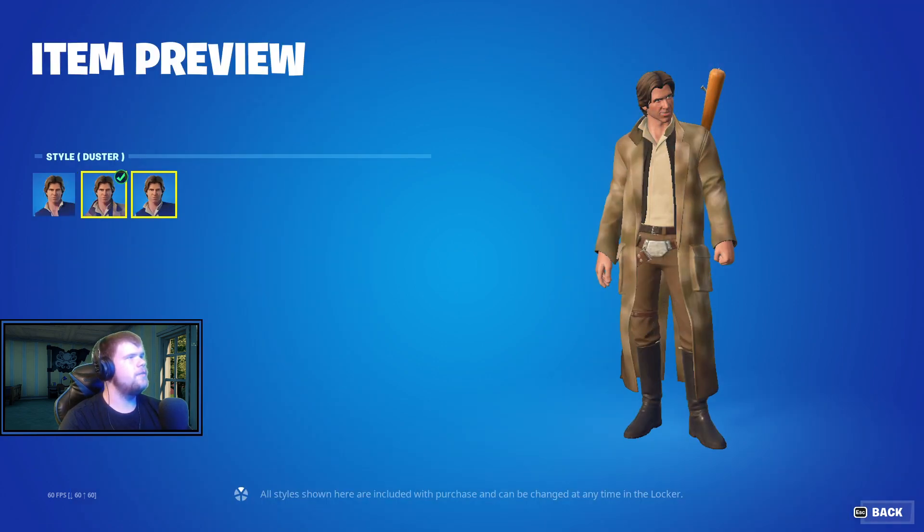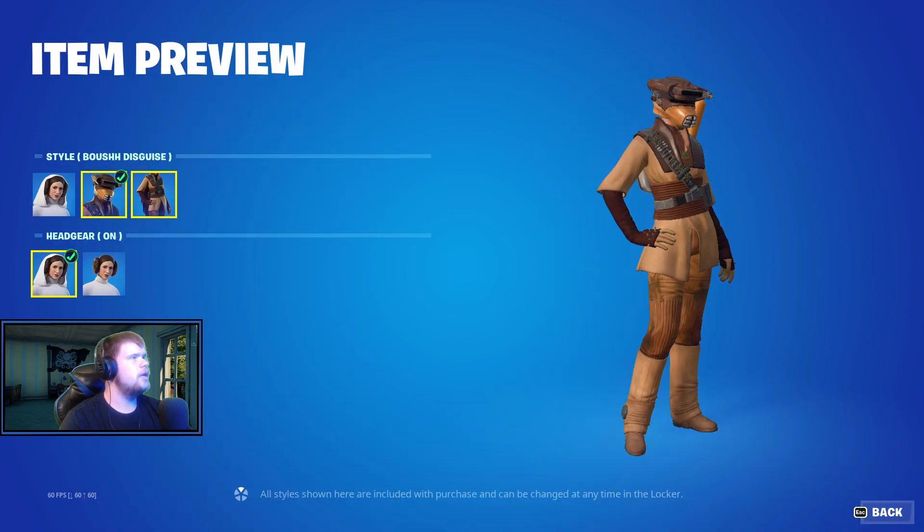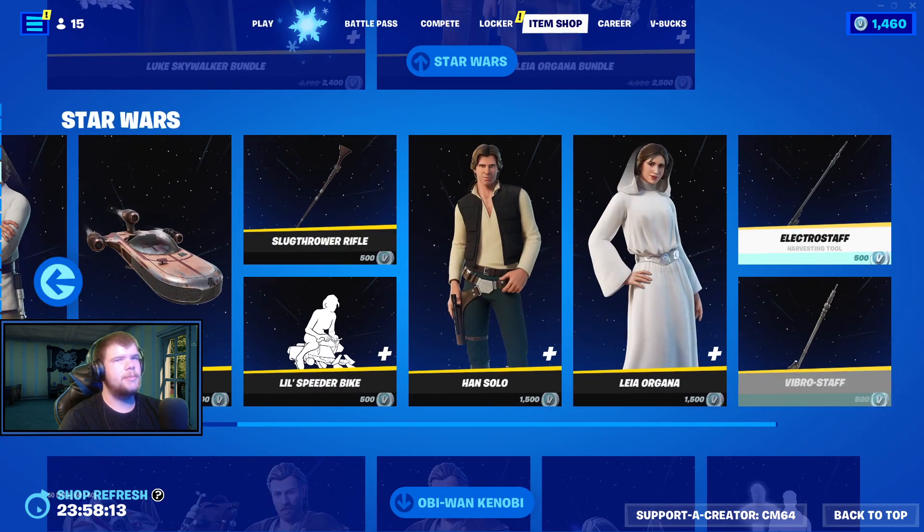And then we have Essel's Default — Duster, and then Rebel General. And then for Leia, this disguise, cape, headgear on, headgear off. Very cool. Pick it all up separately as well.